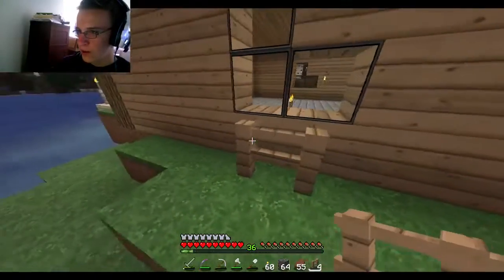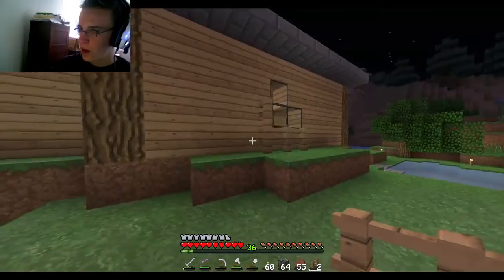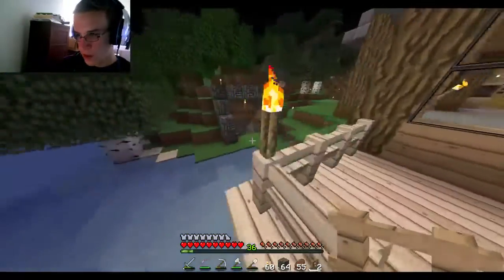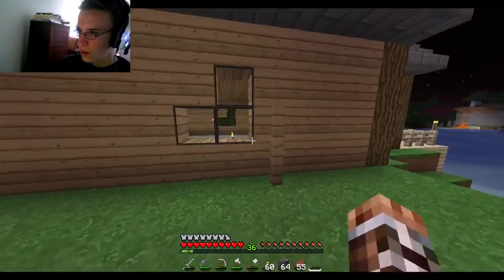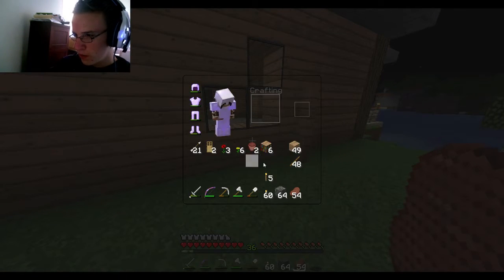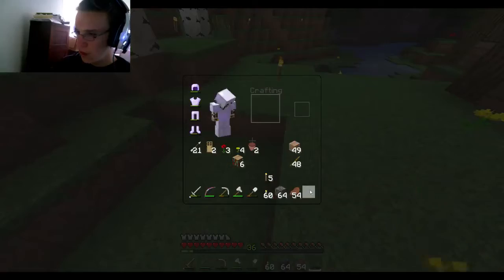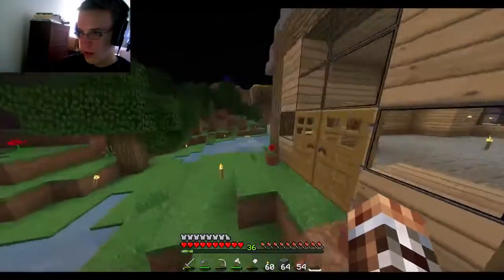We're gonna do something like this - fences kind of help to furnish the outside of these little window things, so I'm just gonna place these. Fences add some detail. I have bookshelves for the inside, but that's the inside. Maybe I'll put some flowers over here, maybe I'll add farmland out here so it looks even nicer.